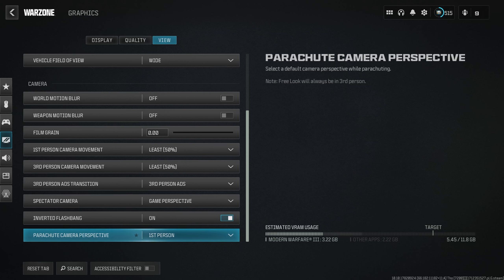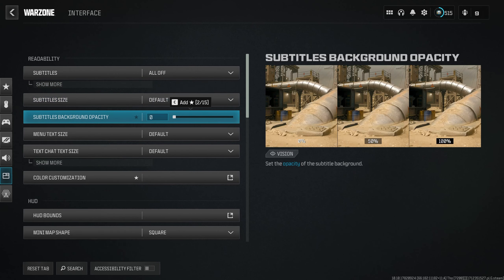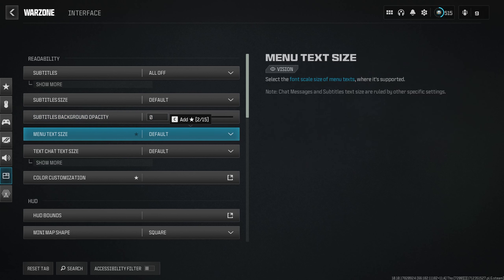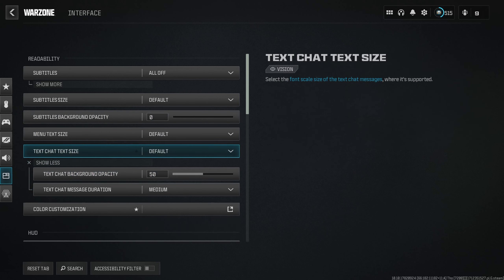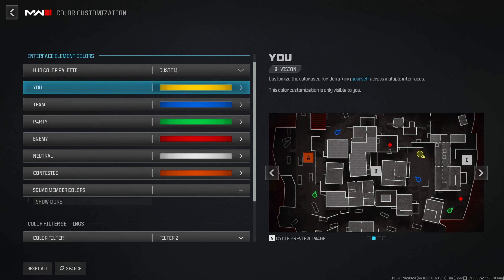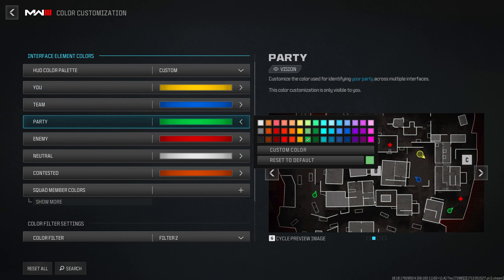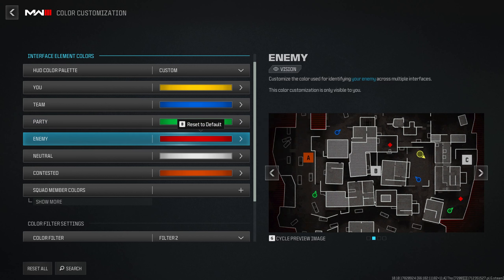Now we're going through Interface Settings. Subtitles I have all turned off. Subtitle Size on Default, Background Opacity at zero, Minimap Size on Default. In Color Customization, I have these customized — normally the colors are a bit washed out, but here you can pick whatever color you want. For the green, the default is a bit washed out; I use a more saturated version which makes the game look nicer and helps with seeing pings on the map.